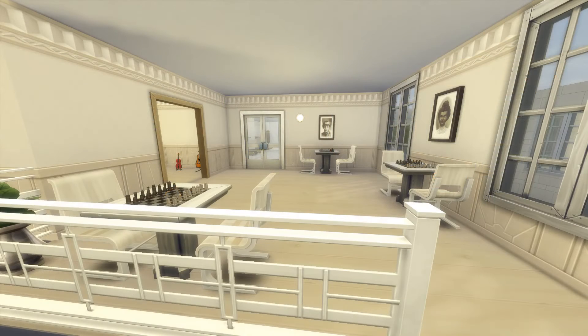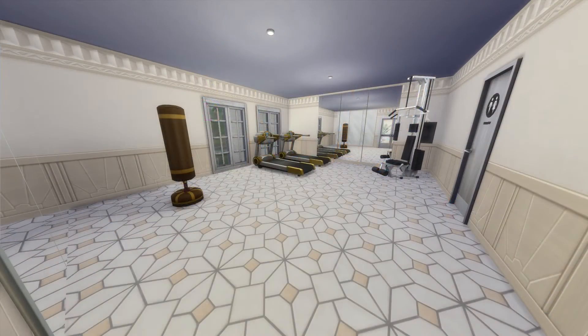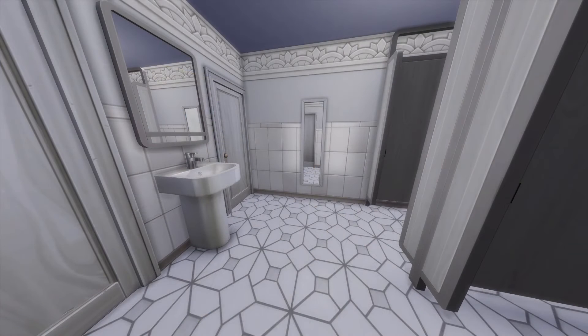Upstairs we have all the skill rooms — computer room, library, chess tables. Then we have the art and music room, gym, and showers. I originally had woodworking tables in there where the music is, but I thought the music made a little bit more sense.